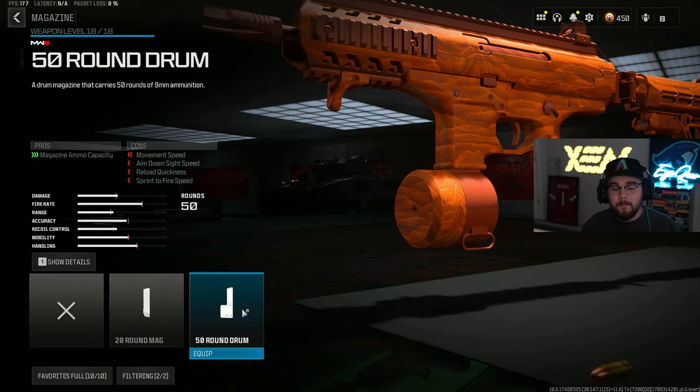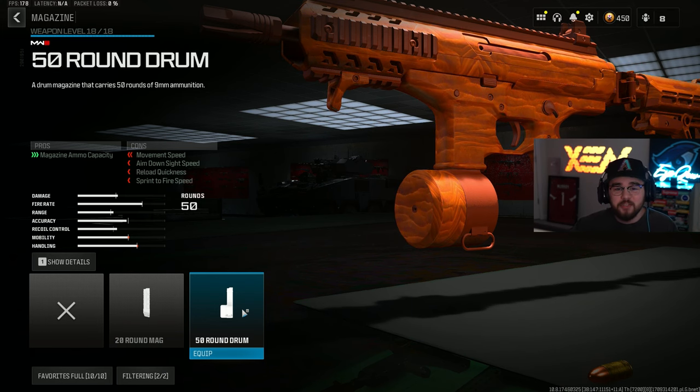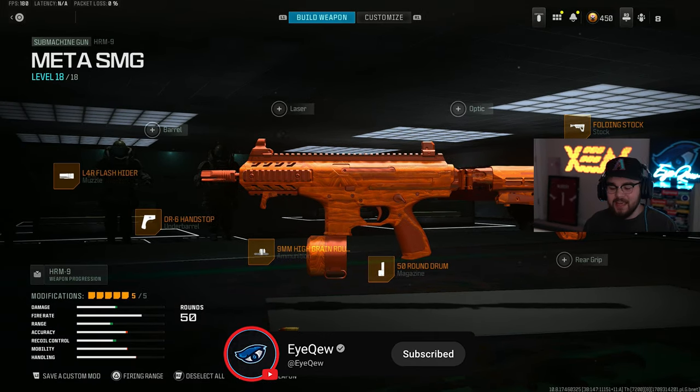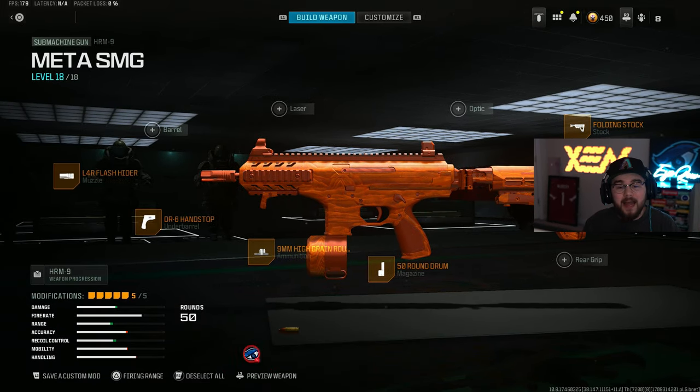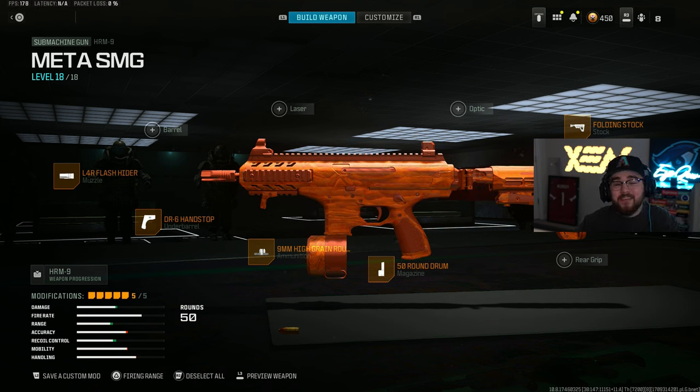For the last attachment we have the 50 Round Drum Mag. With the super fast fire rate on the HRM 9, this is absolutely essential for the build. That's my full build for the HRM 9 SMG in Warzone 3 Season 2 Reloaded — the game has a ton of good SMGs right now and this is one of the best in the current meta.